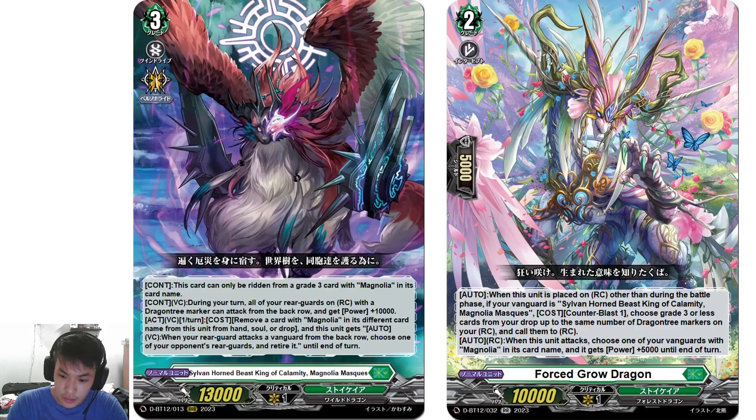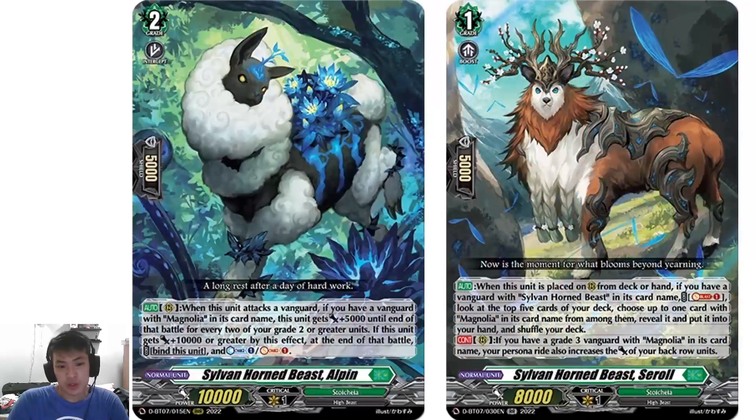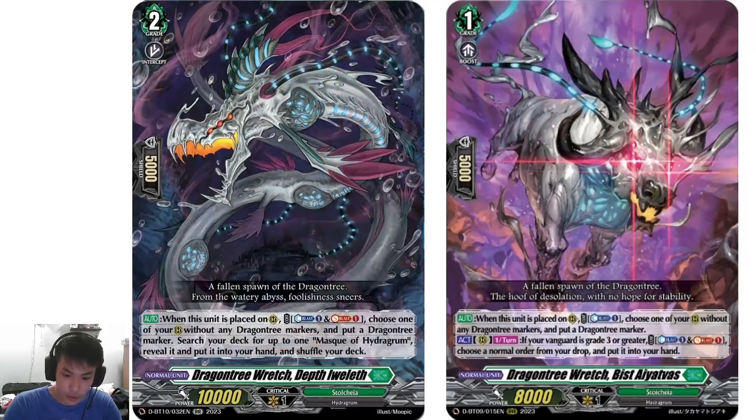On attack, choose one of your Vanguard's Magnolia card names and it gets plus 5k. Magnolia shouldn't have a problem with CB — you may have enough to make Dragon 3 markers. You also have Alpine who counter charges, and you may use Zerol: on place, soul blast 1, check top 5 for a Magnolia card name and add it to hand. If you have a Grade 3 card with Magnolia's name, your Persona Ride also boosts the back row, so with Dragon 3 markers in your back row, that's plus 25 to the front with Magnolia Masques. And those are the Dragon 3 marker makers — CB1 each. I think Magnolia Masques is pretty good, and we'll see how people make their builds. That's it for this video, thank you for watching.